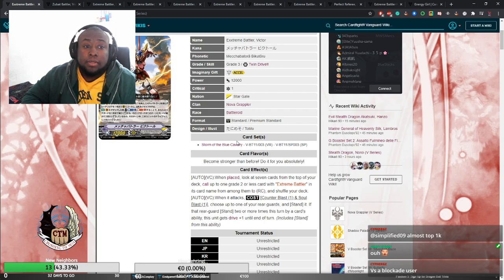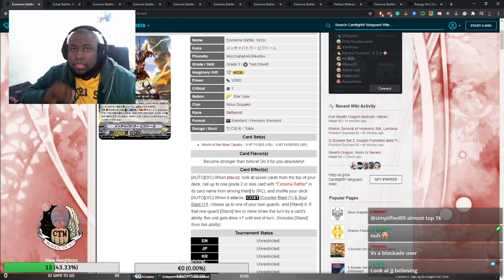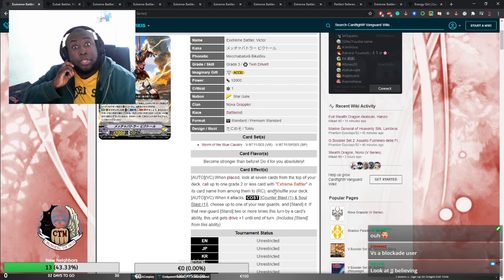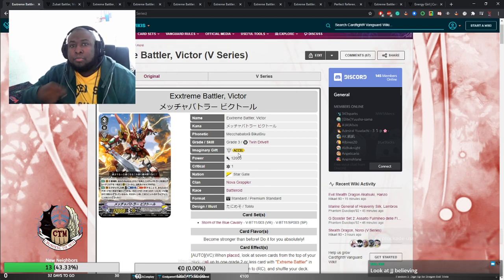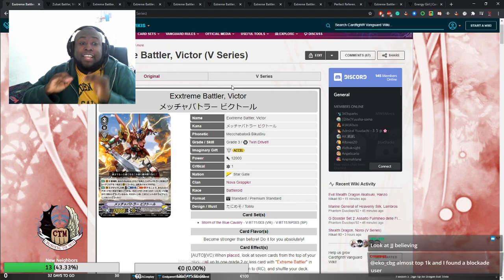If that rear guard has stood two or more times by a card's ability, this unit gets Drive plus one until end of turn, and it includes the stand from this ability. So if this becomes the second time a unit stood, it counts and you get the Drive plus one after resolving that. It's a really good card. Having a Victor vanguard that gives you card advantage in two ways is what the deck needed — even in standard it seems like a good stuff-oriented deck.